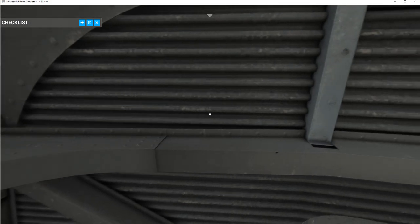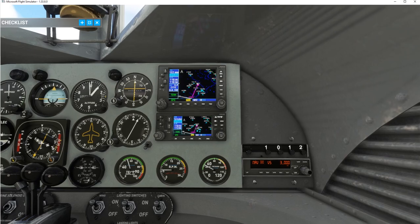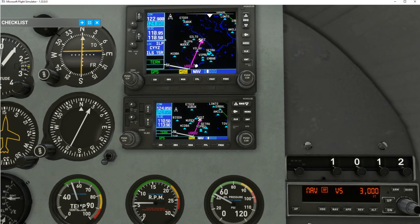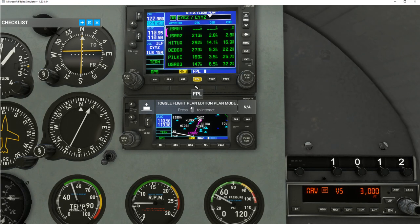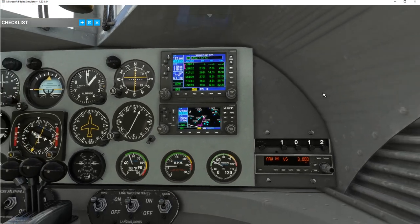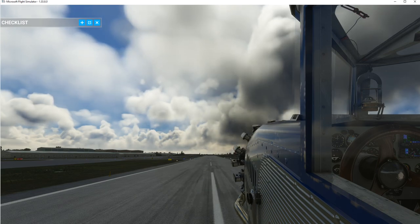The flight plan loaded in nicely. Let me back off here and take a look. I'm using the Logitech Extreme 3D Pro joystick with some buttons programmed in. One view I really like is out the side window — I get that by pushing the button on top of my joystick.